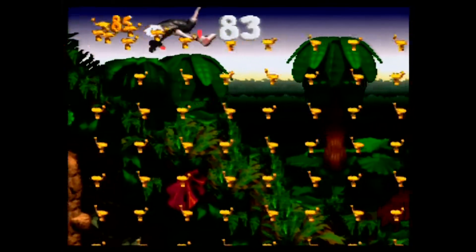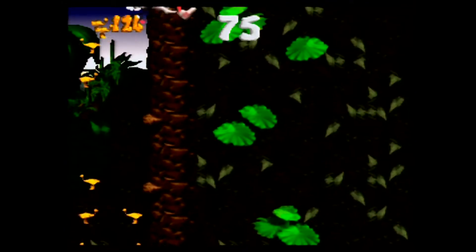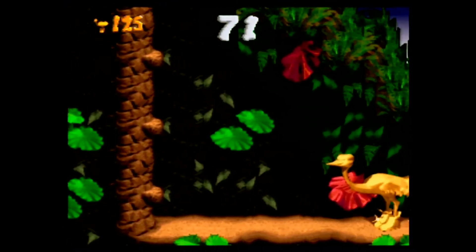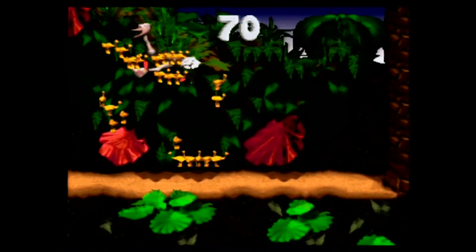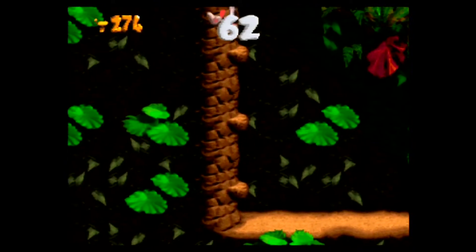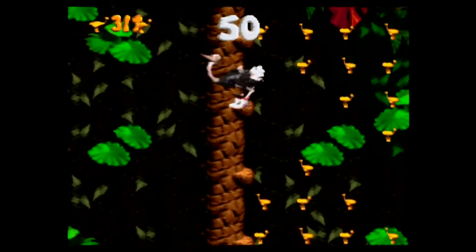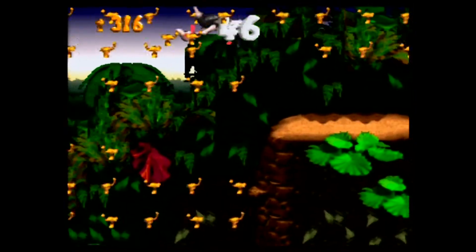By collecting three of the same type of animal tokens, you will get a bonus minigame featuring that type of animal. These bonus minigames are all different from each other, but you're collecting tokens — and those tokens, once you collect 100 of each, will add up to an extra life. So you can get up to five or six different extra lives on a bonus game, potentially. These will add up to lives for Donkey Kong and Diddy Kong in the main game.